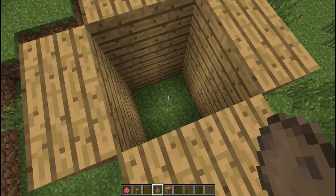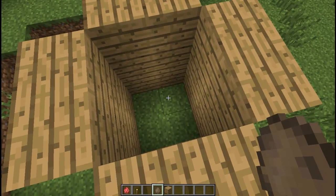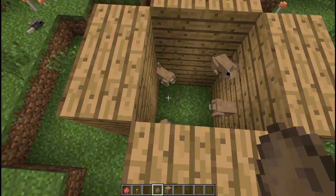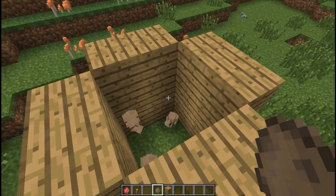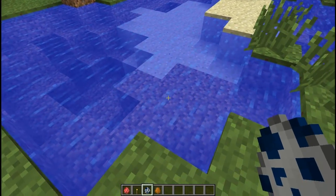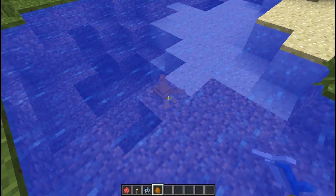Climbing mobs now don't climb higher than one block to prevent them climbing onto mountains. Previously these rabbits would just climb up and get out, but now they can't. Chain spawning, which is the spawning of multiple mobs with another mob, has been removed for the swordfish and crab.